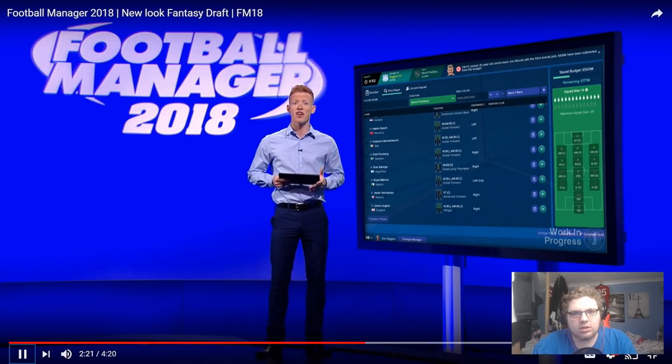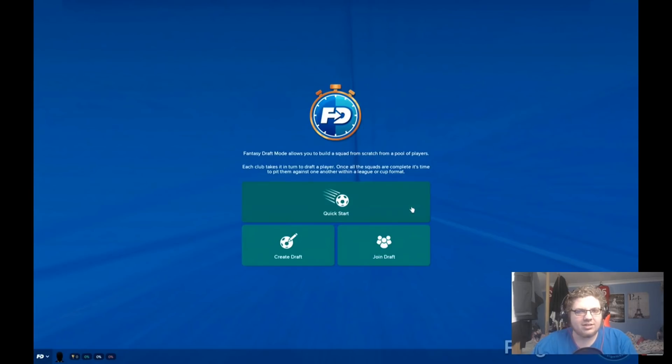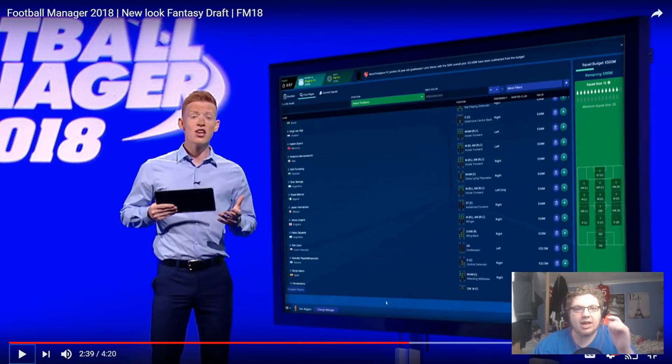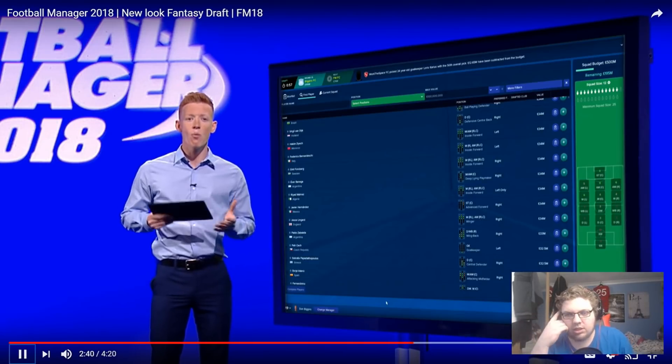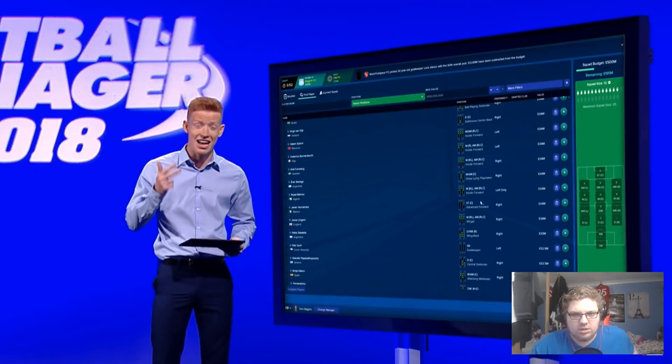It's not just the interface that has been reworked for FM18 — there are now more options when setting up a Fantasy Draft too. For starters, you can now head into a Fantasy Draft game quicker than ever before with the new quick start option, which finds an existing online Fantasy Draft and adds you to it. So you can go straight into someone else's online draft — that's a big leap. You can also get help with the draft itself by using the auto-pick option, where the AI will choose players for you based on your formation, favoured club and nationality.